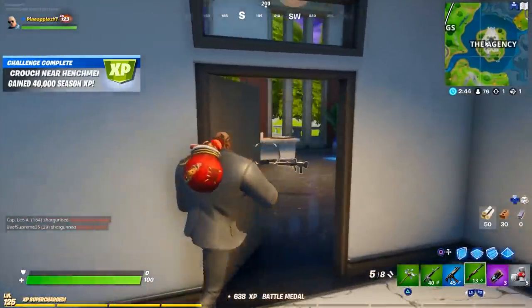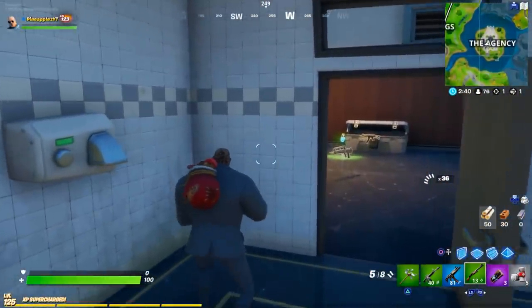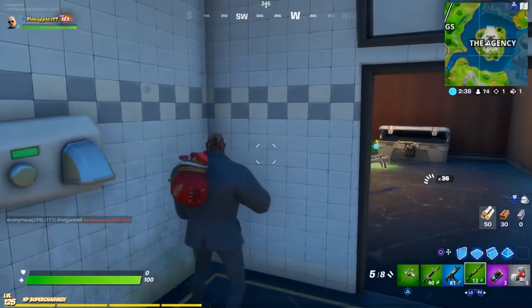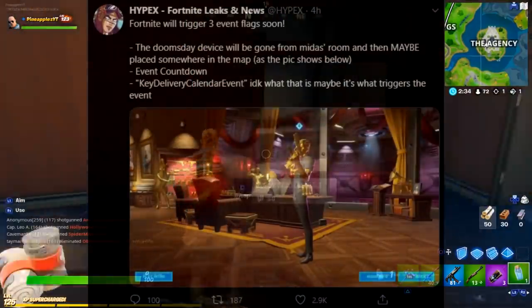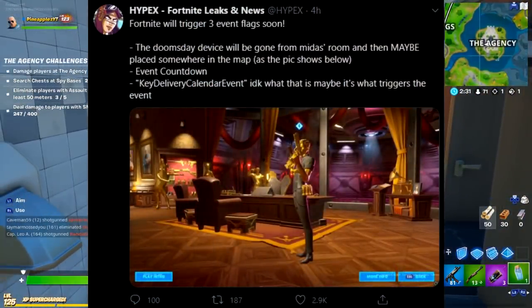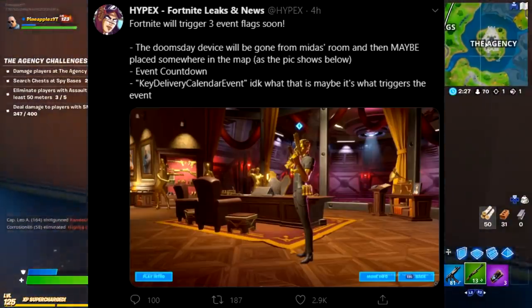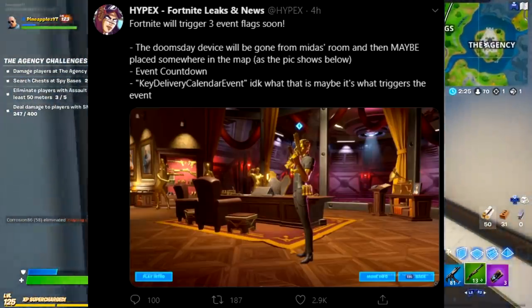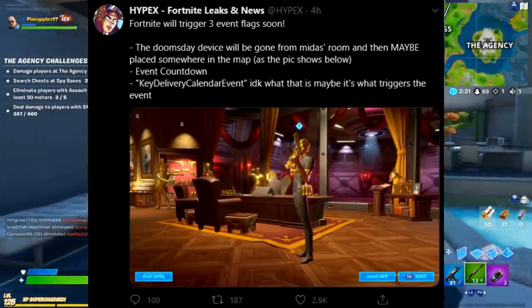This next bit of info comes courtesy of Hypex over on Twitter. Basically he says Fortnite will trigger three event flags very soon: number one, the doomsday device will be gone from Midas's room and may be placed somewhere on the map; number two is the event countdown; and number three is something called a key delivery calendar event, which we really don't know much about.